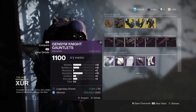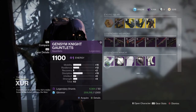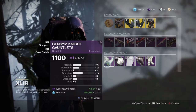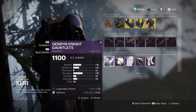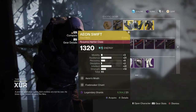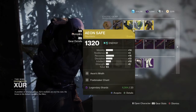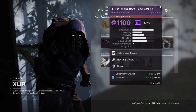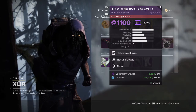Today's video — Xur is selling the most elegant armor set in the game for the Titans: the Gensym Knight armor set. He also has the Aeon Safe gauntlets, which are pretty useless in my opinion for builds, but go ahead and pick them up.